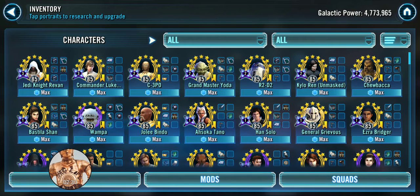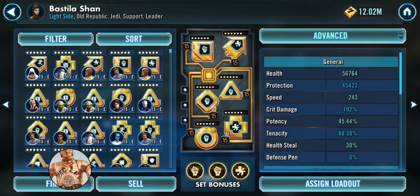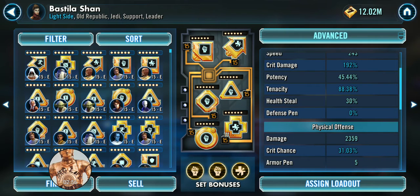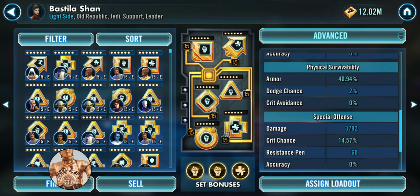The next key member of your Jedi Knight Revan team is Bastila Shan. Survivability is key for her, so I put a lot of tenacity on her — she's actually quite tanky. She has almost a little over 100,000 combined health and protection. Pretty good speed at 243, good potency, very good tenacity, some crit damage and crit chance. Not super high damage or special damage, but that's not her primary role.